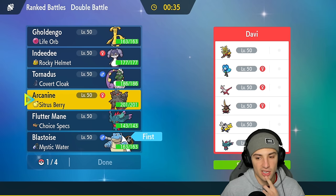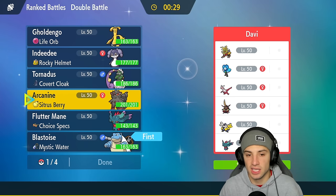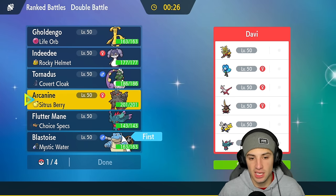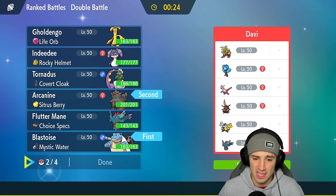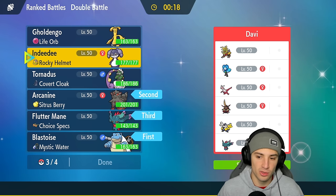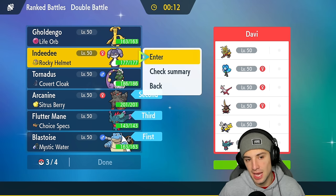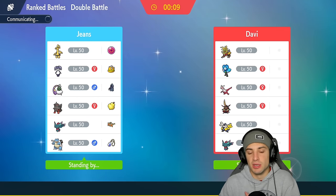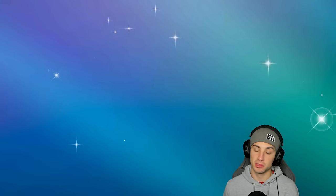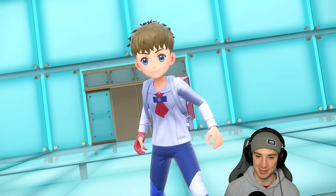We're going to lead Blastoise alongside maybe Arcanine because if they have physical attackers like King Gambit and Iron Hands, Arcanine could be good for the burns. The only problem is if we Intimidate turn one they might just lead King Gambit — a little bit of an issue. But at that point I might just Fake It Out and attack it. I'm going to go into both of them, bring Flutter Mane in the back end, and Indeedee for support — that Rocky Helmet and support factor is going to be a big part for our squad.